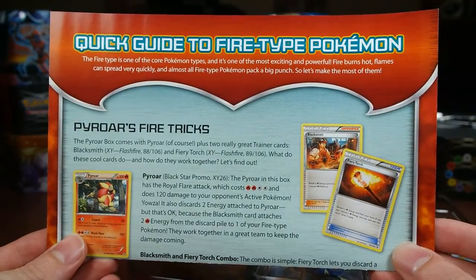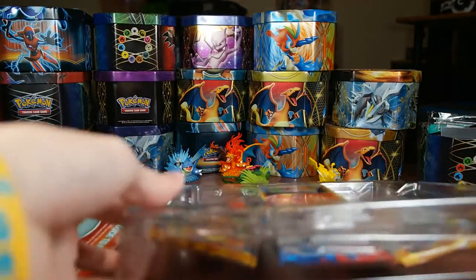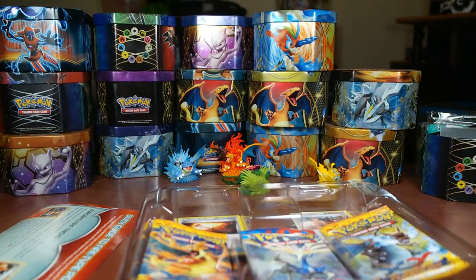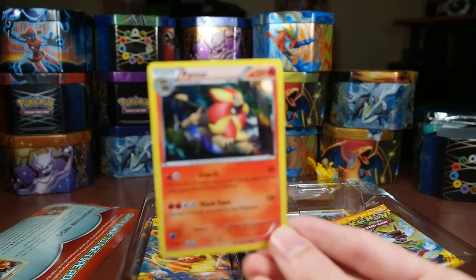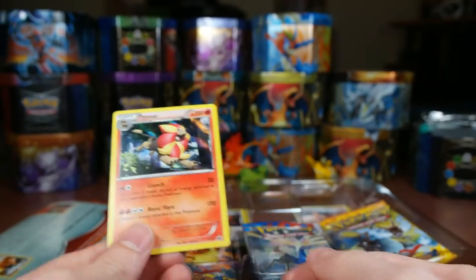We got this little poster here. It tells you about Pyroar's Fire Trick and the Fire Deck Basics and about some of the famous Fire Type Pokemon. I'll set that to the side. Let me pull this out here. I'm going to get that promo Pyroar out real fast — try not to damage it. There we go. Sorry about all that crinkling. Let it focus in. That is the Pyroar — a very nice holo pattern to it. It's like the mirror holo.